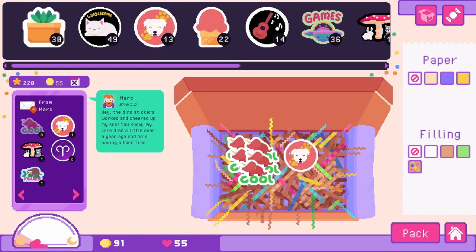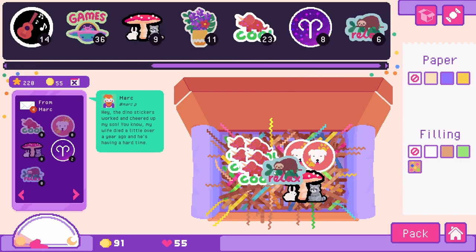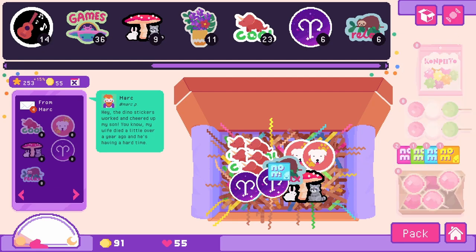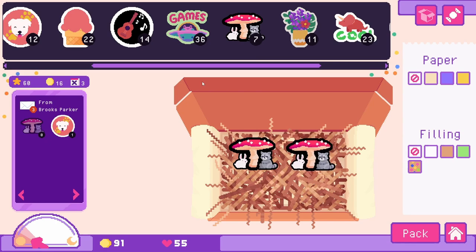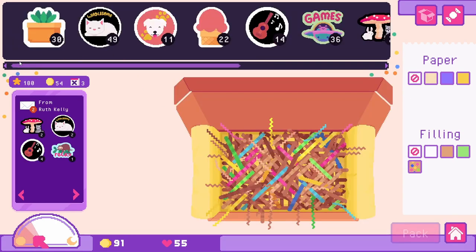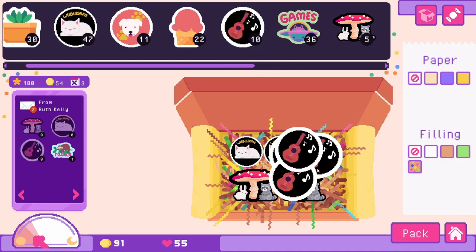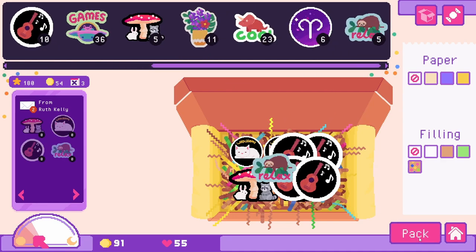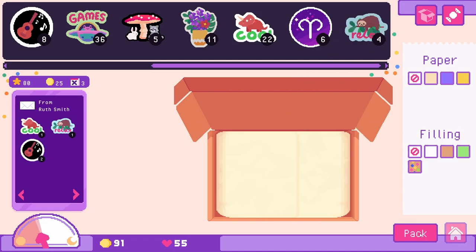Let's get him some stickers — they want the little relax sloth, a few Aries stickers. Let's give him a candy. Next we have Brooks — two of these, one puppy. Let's send it. Ruth wants a little wholesome kitty cat, two of our lovely forest friends, four of our guitars, and relax. This one's ready — let's send it off.